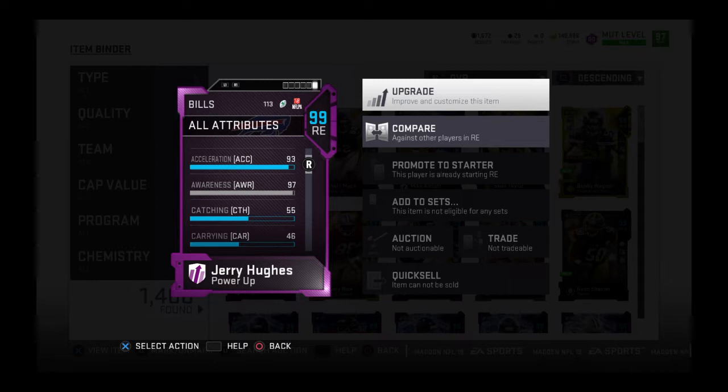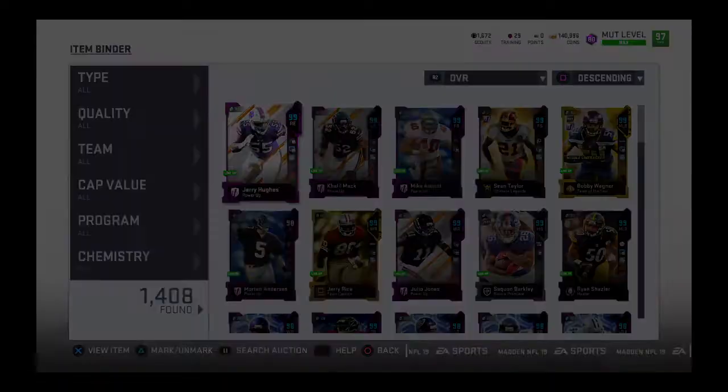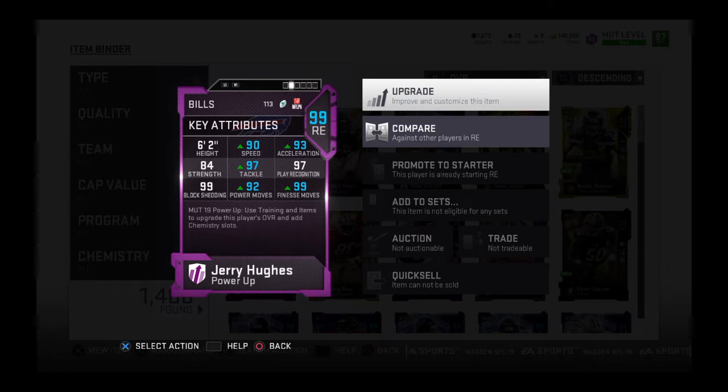I'm not even sure what his hit power is, or if he's a big hitter. This is run stuff maxed out, so plus three hit power. Hit power is at 85 — it's normally at 82. He's kind of more of a lower hitter, but he's more of a skinny guy, so I'm not really expecting an Aaron Donald hit power. Actually, I think Aaron Donald's is only like 82 or 85 anyway.